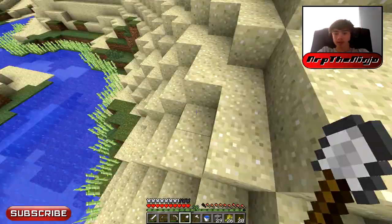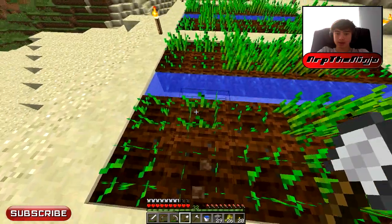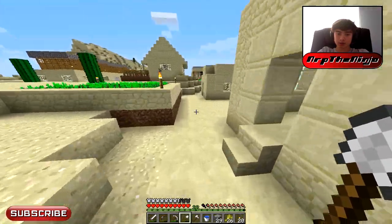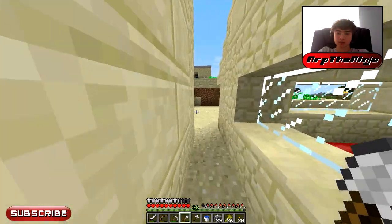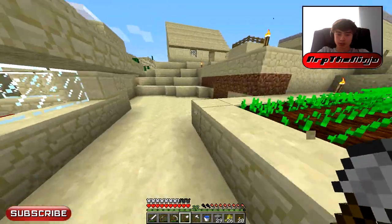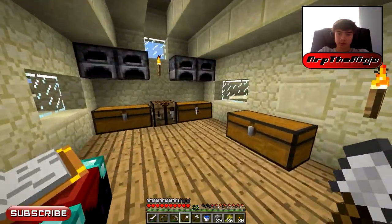I remember last episode we left all those ores in that cave and I did not get them. I want to wait until I have a fortune pickaxe so I can maximize the amount of coal, redstone, and lapis I get. I don't really want to go down there just for the iron — it's kind of a waste if I'm going to be going down there with a fortune pickaxe later anyway.